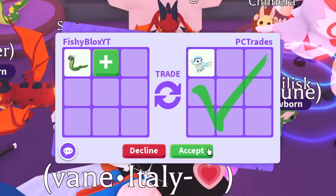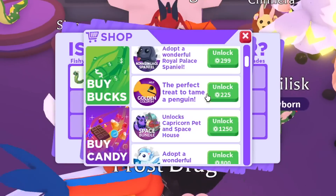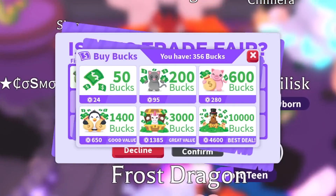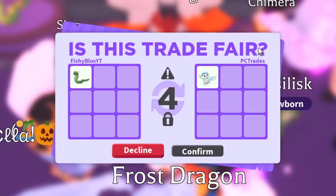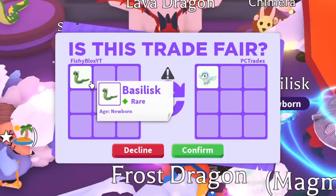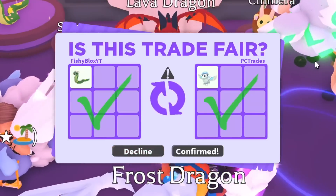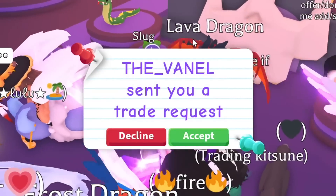We have a winged horse next — wait, is that the Robux one? Winged horse is 800 Robux. That could be fair — 800 Robux would get me around 25k candy, which I think is fair enough for the basilisk. Let's go ahead and do that trade, and there we go — we just got an 800 Robux pet for the basilisk, which cost about 25,000 candy. Not bad!